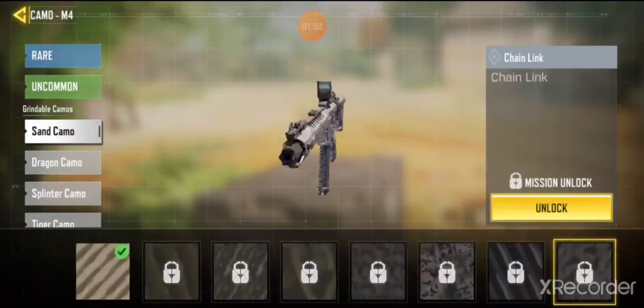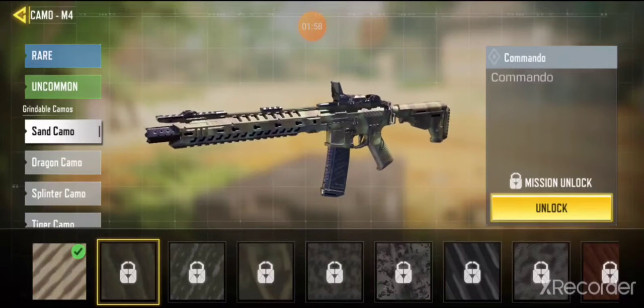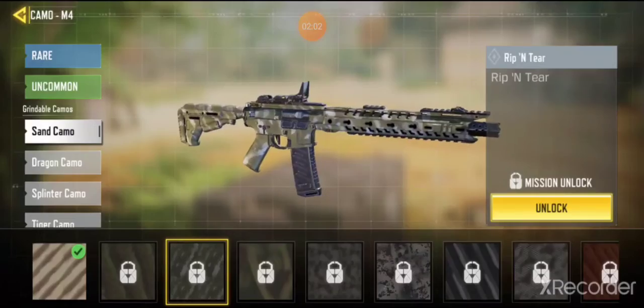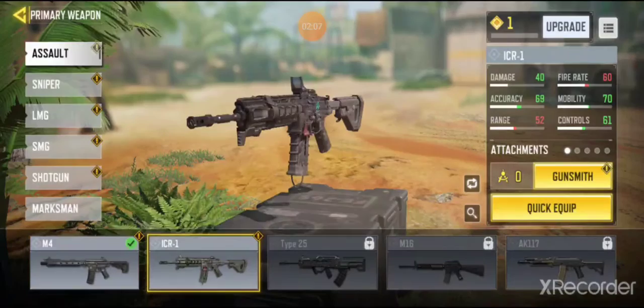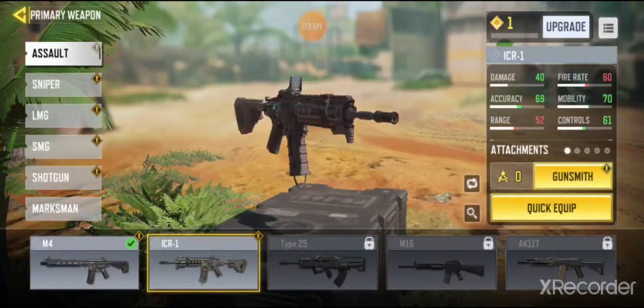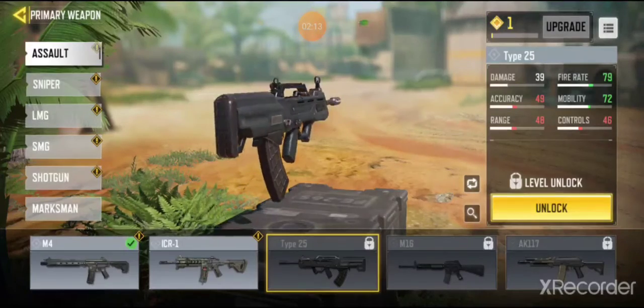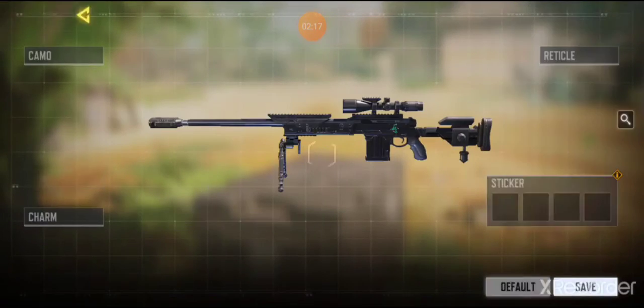It's all level based. Like here, unlock — kill 25 enemies to unlock. Or kill enemies to unlock. For new weapons, this one was level 4 or 5 or something; this one unlocks at level 25.